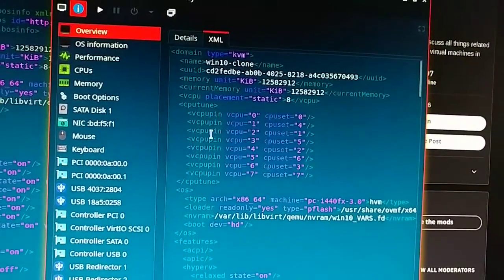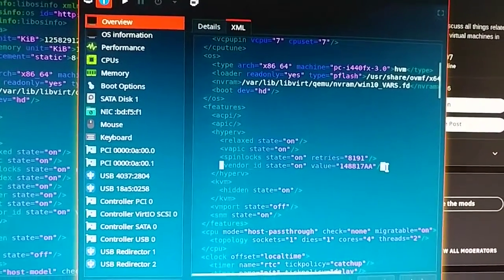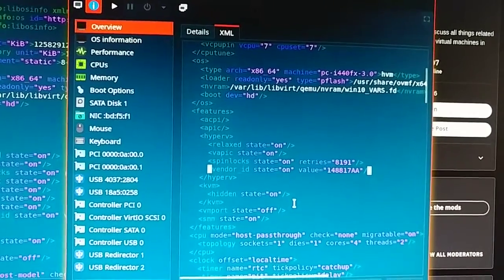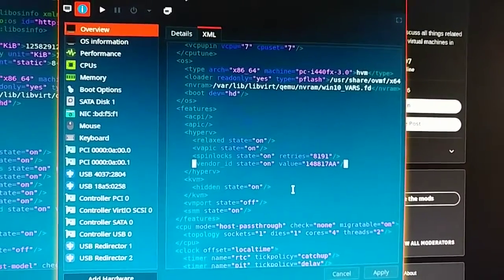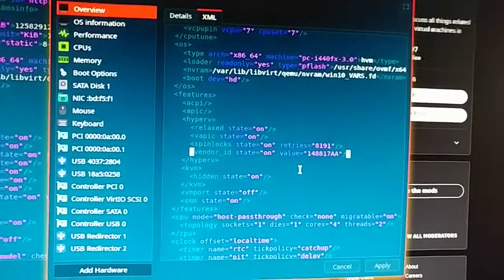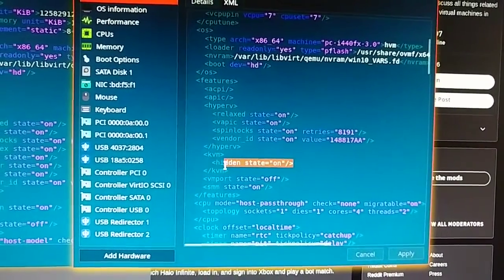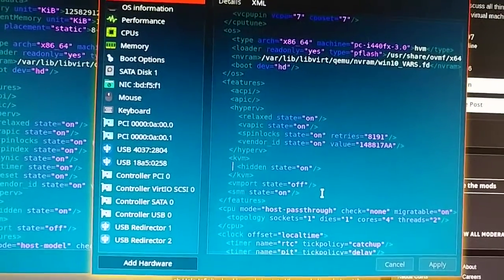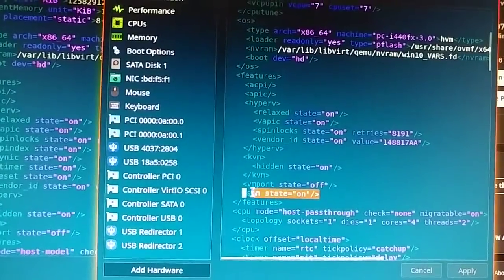You might also consider doing some CPU pinning. The pertinent details for me: I did have to apply vendor ID, even though I have a Quadro card and driver version 496 for Nvidia's driver set. I still had to apply the vendor ID or else the GPU doesn't boot correctly — it causes the same error code 43. I also have hidden state on for KVM, and most importantly for my case, I turned on SSM state on as well.